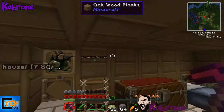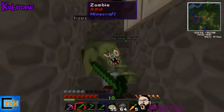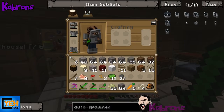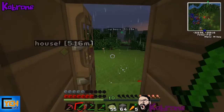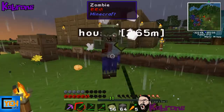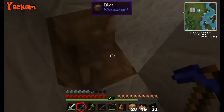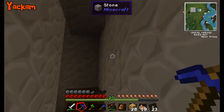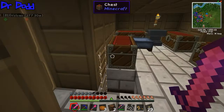We work on running power through the underground structure. We need to figure out the best routing for the energy conduit. An armored mob shows up and causes some trouble. We figure out where the power line is going to run.